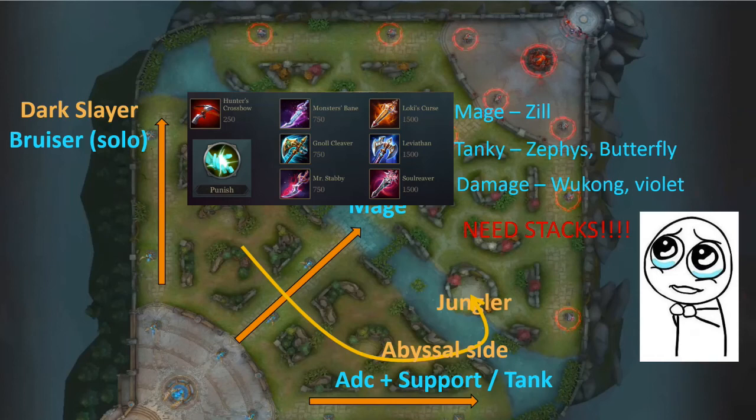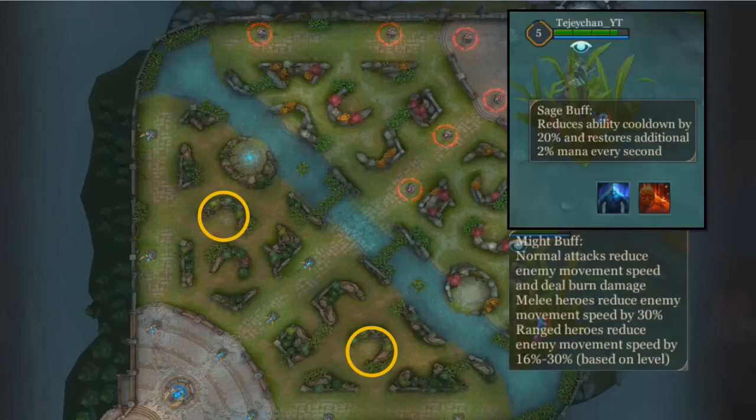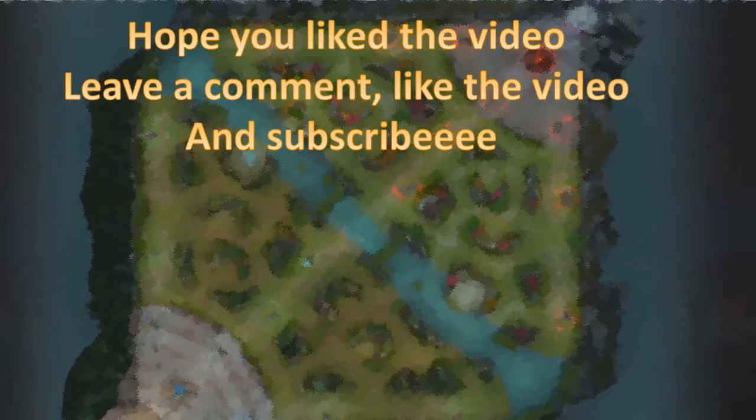There are also several buffs on the map. The blue golem, or the Sage buff, gives cooldown reduction, and the red golem, or the Might buff, gives you damage and movement speed perks. There are also some dragons that spawn near the abyssal and dragon slayer lanes — they give HP regeneration.